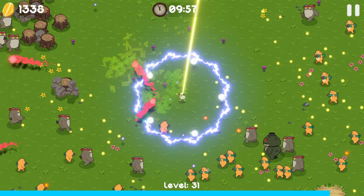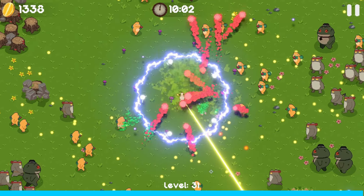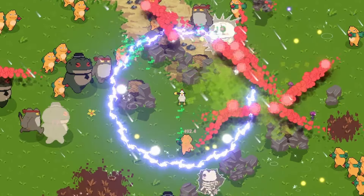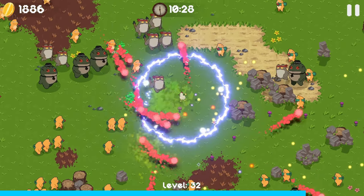The apocalypse sorted them out though. There's a big frog with a top hat on - it's pretending to be sophisticated. This is huge: cursed pearls - it increases our satellite damage by a hundred percent. This is going to melt everybody. Those yellow frog jerks are just disappearing so quick.